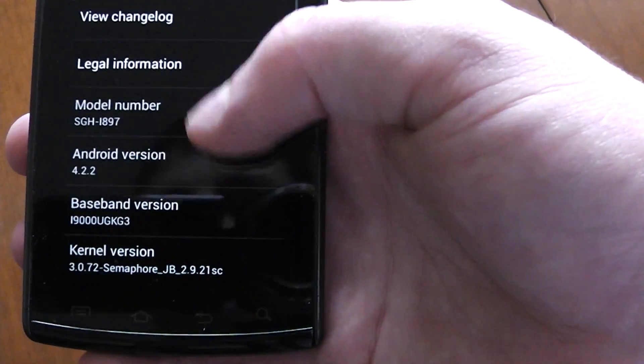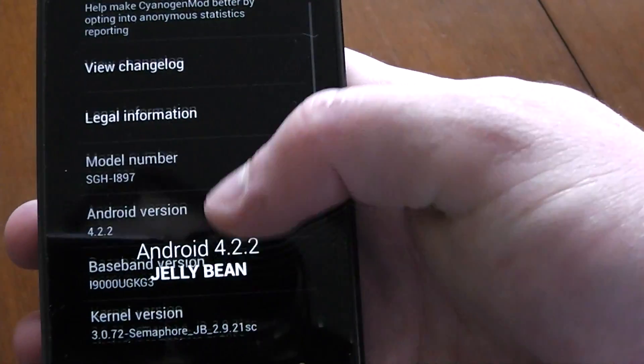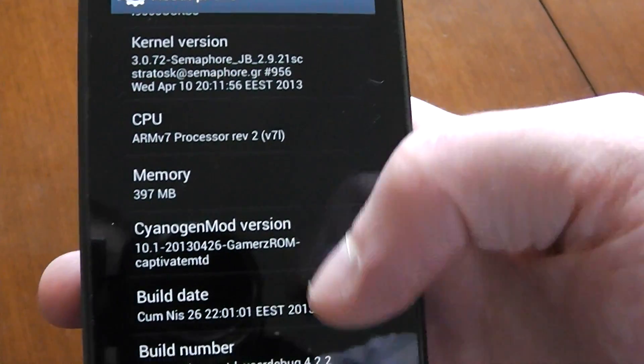So the model number for the Captivate — it's 4.2.2. It's running the Semaphore Kernel, so you can overclock and do whatever you want.